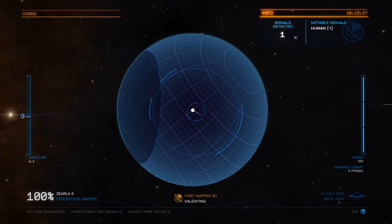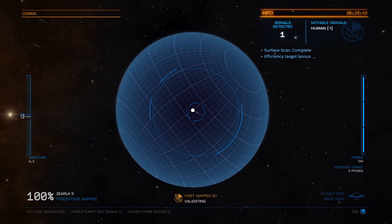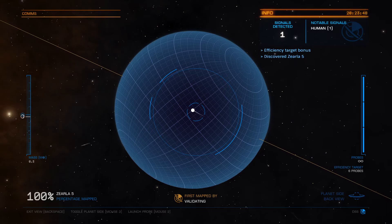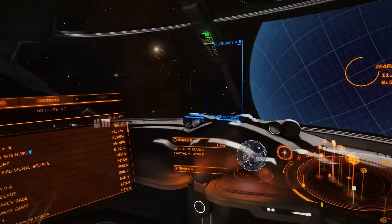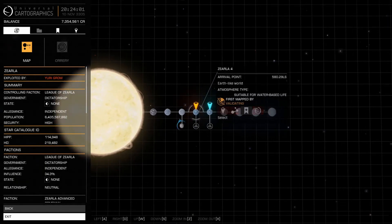Actually, it was not 80% — it was 90%. So once you hit 90%, the planet surface is scanned. We got the system scan complete, and we got the efficiency bonus. So we're going to backspace out and fly over to the other planet and scan it also.